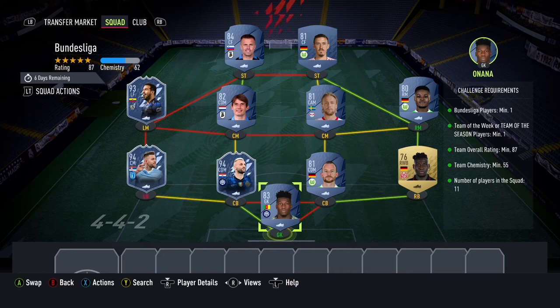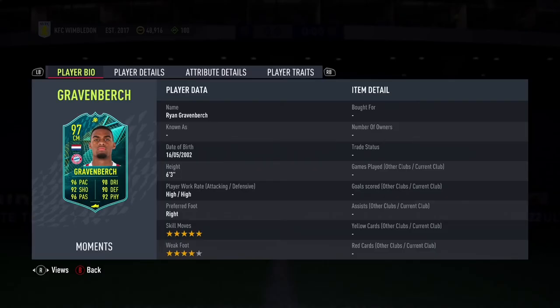Altogether this SBC should cost you about 112k. 112k for a 97-rated Gravenberch is good, because as we know if you played earlier in FIFA he had that UCL card which was pretty good as well, and obviously he's got his TOTS — if you used that you'll know it's pretty good.